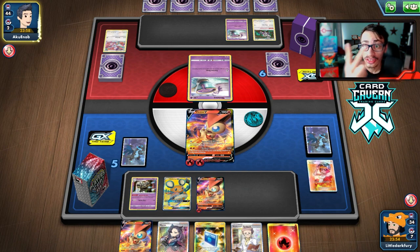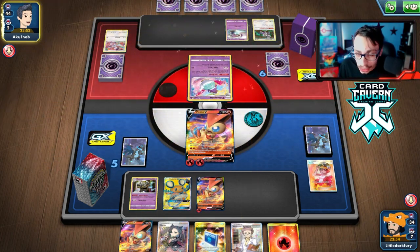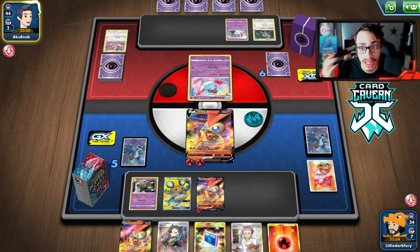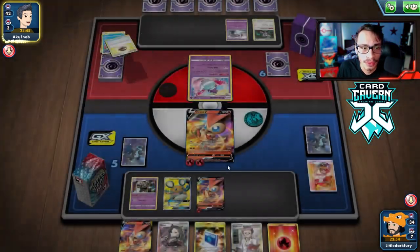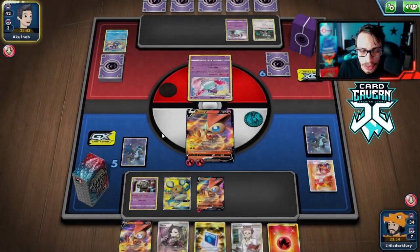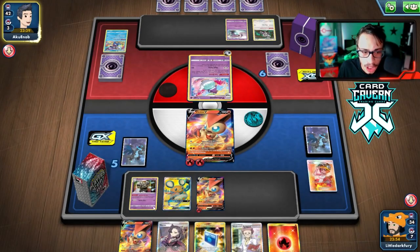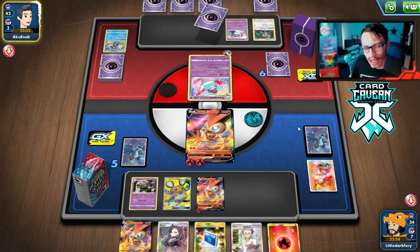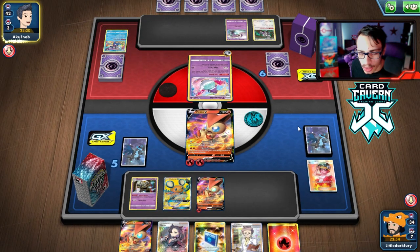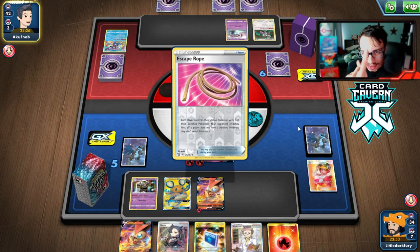We got the Dustnore turn two. I've run into a lot of Mad Party — I was trying to record another video before this and ran into another Mad Party deck. This is the second Mad Party deck I've run into while making this Victini Dustnore video, which I'll take. This is quite literally one of our best matchups because it's a deck that relies simply on Triple and Twin Energy. Even if Dustnore goes down, it will have done its job and put us so far ahead we should win.